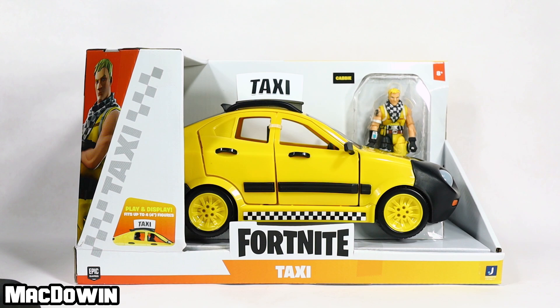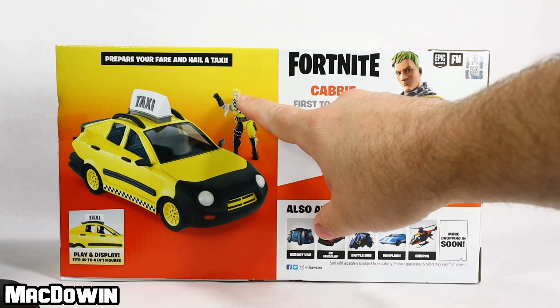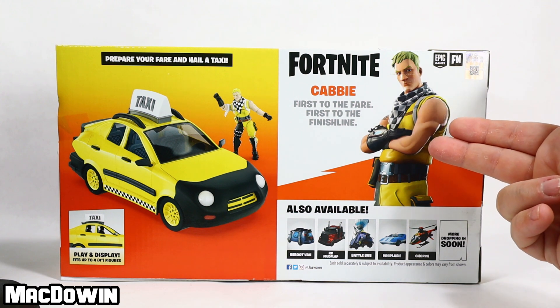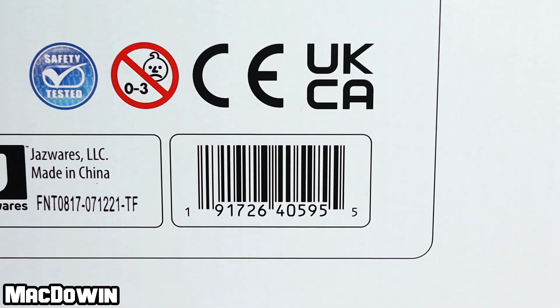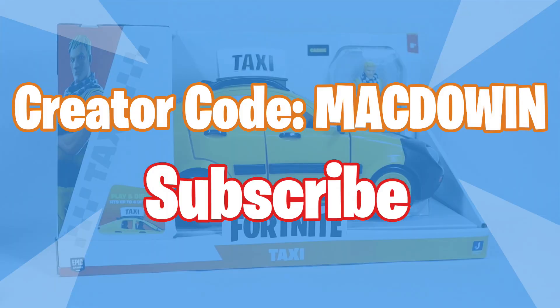Hey everyone, MacDowan here. Today we are taking a look at the Taxi and Cabbie action figure from Jazwares. I ordered this from Amazon for $19.99 and this thing looks nice. On the back of the box, over on the left it reads 'Prepare your fare and hail a taxi,' then we got 'Cabbie, first to the fare, first to the finish line.' At the bottom right corner we have the cross-sale. Let's get this car out of its cardboard garage.